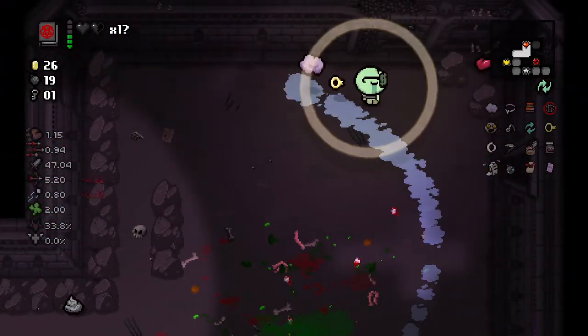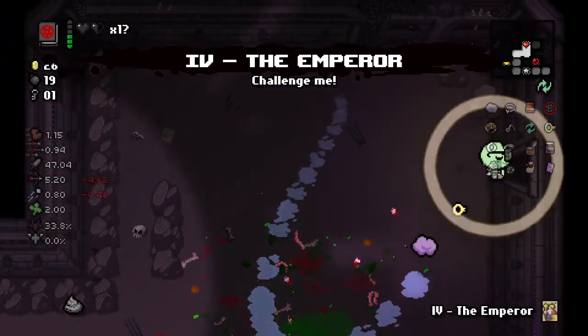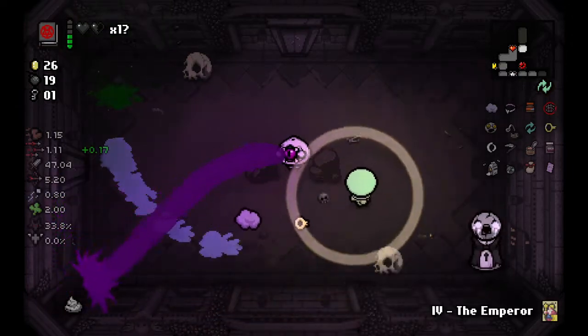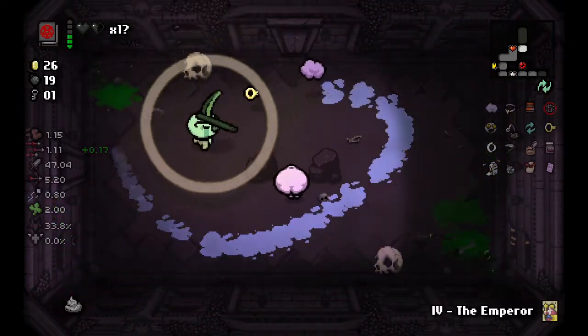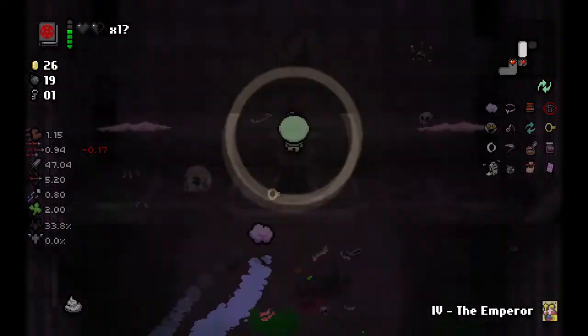Those Sad Bombs — we have 19 bombs, so we should be using the Sad Bombs more. We are kind of strong. He has a homing brimstone — he shoots out a homing brimstone. Oh my god.